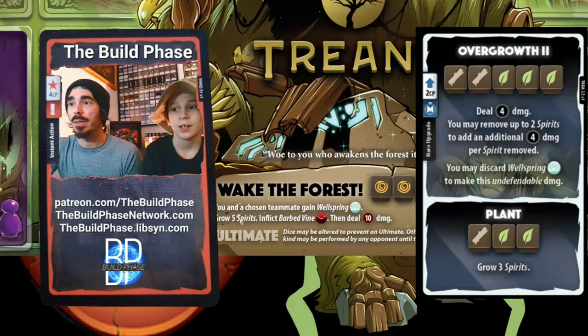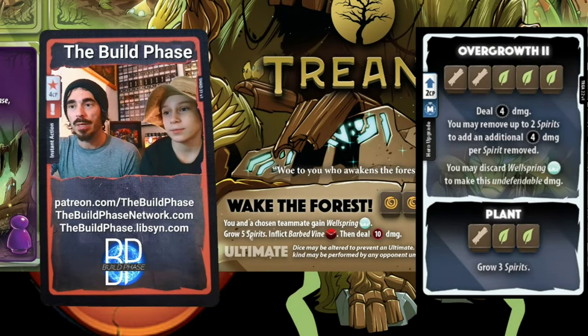With everything chaining together — spirits, the Dryad, and the Wellspring — Treant can potentially get up to around 15 undefendable damage off an Overgrowth. The upgrade is in a weird place: it's an auto-sell for some Treant strategies and a great card at any point in the game for others.